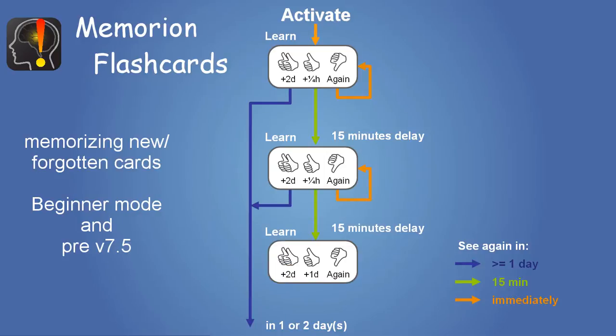The third time around, you will typically know the answer and the choices are reduced to seeing it the next days or immediately after. Typically this works fine, but for some cards this first memorization step stutters.